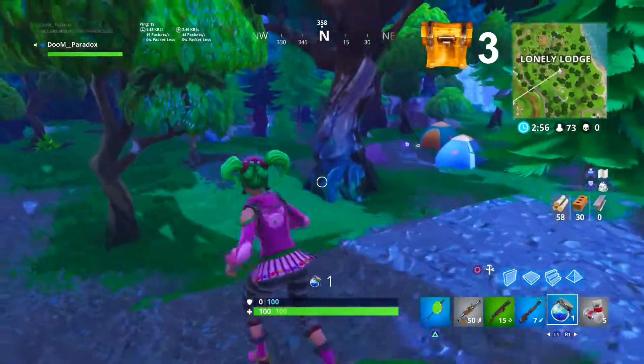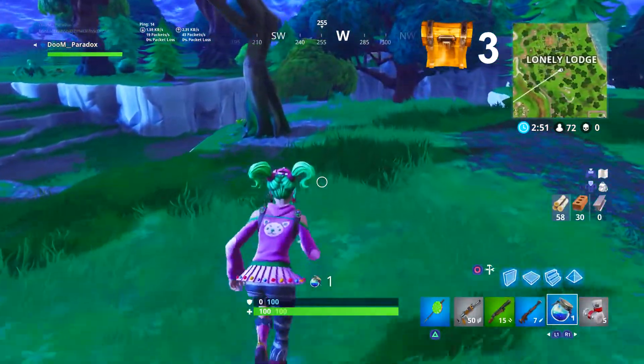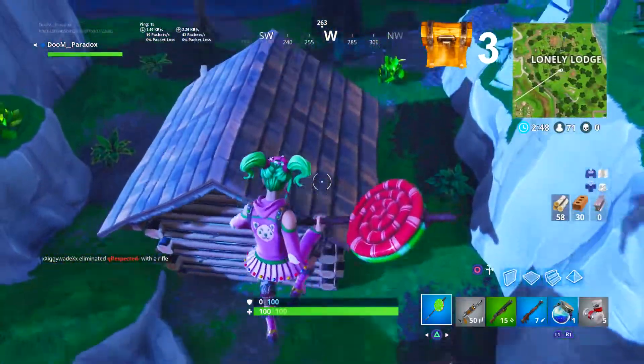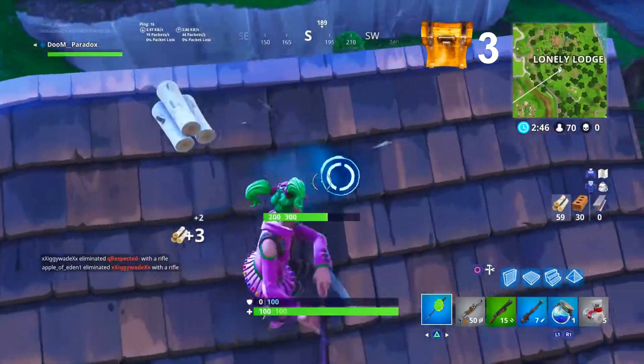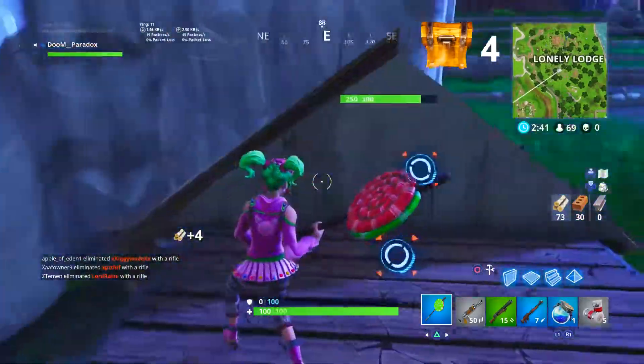As you run down here, take a left and head down to the fourth area. Jump on top of this house, break the roof right here, and look left after you destroy it — the chest is gonna be right there.